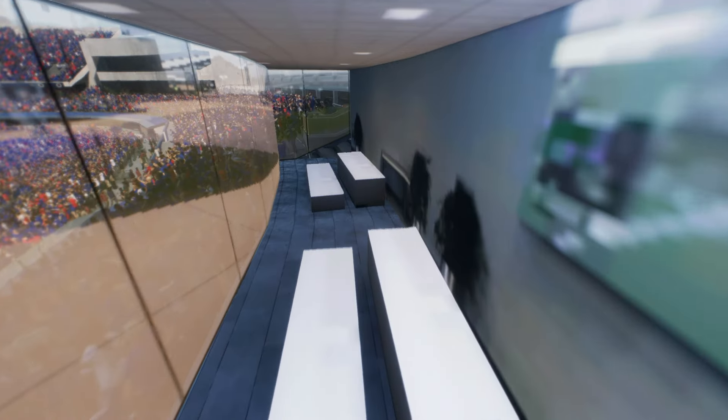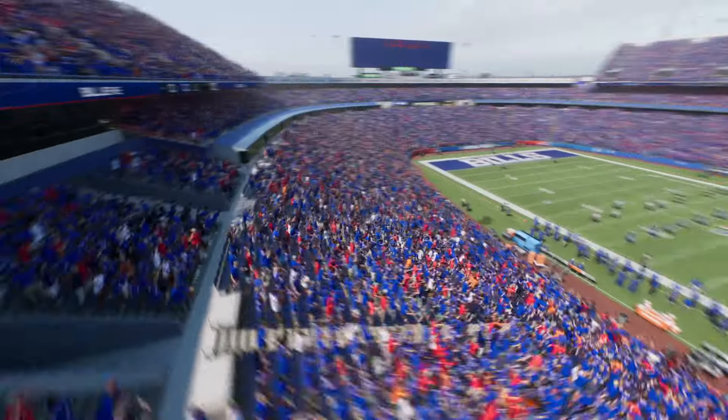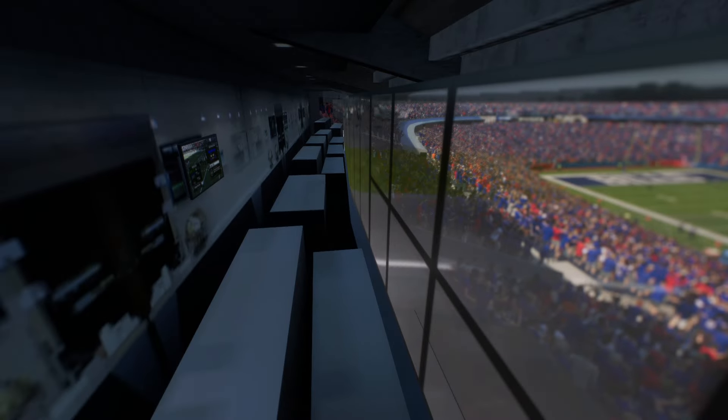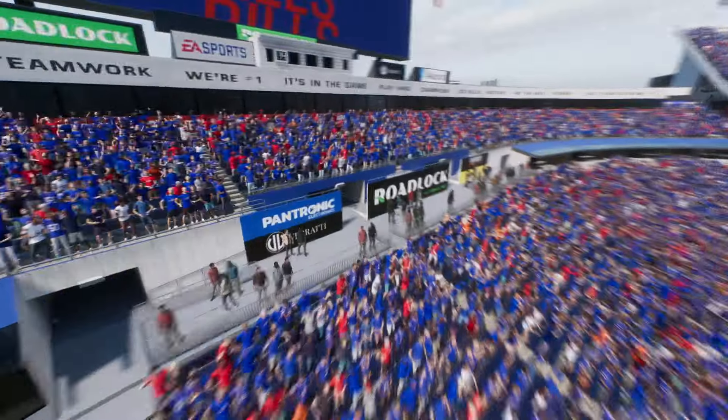Let's see what the suites look like. Oh, these are actually the most designed and elegant suites we have seen so far. That's actually nice. Usually they're kind of crappily put together, but these actually have two different tables in them. They have TVs on the walls and posters. Okay, I can get behind that.